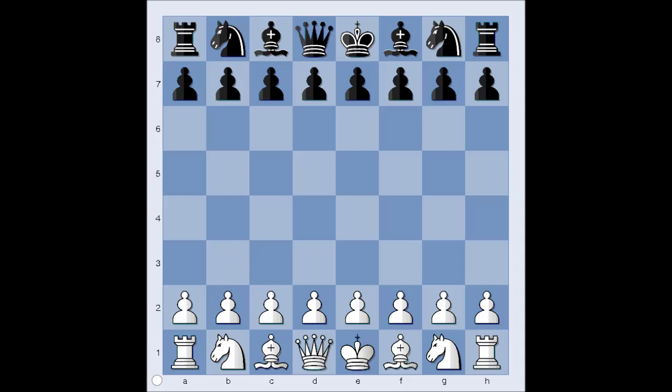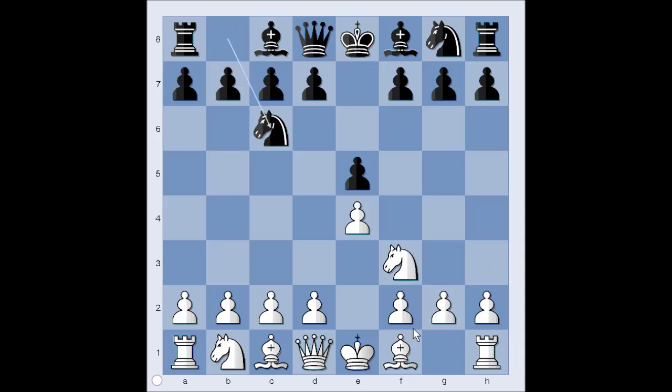Hydra had white pieces and the game started with e4. Adams played e5, Nf3, Nc6, and Bb5 - the Ruy Lopez or Spanish opening. a6, Ba4, Nf6 attacking the pawn on e4.